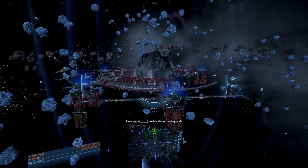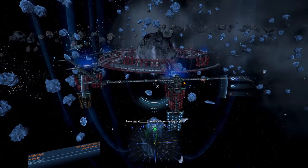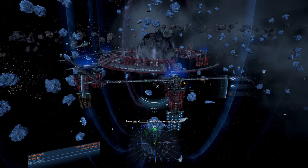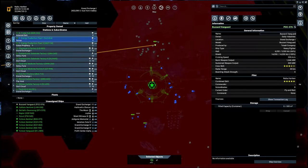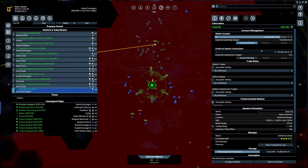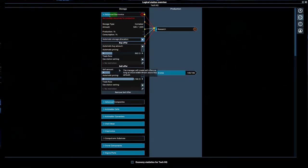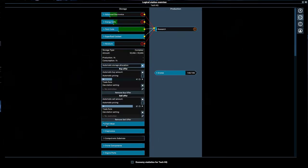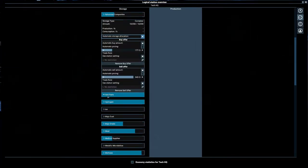Welcome back to X4. Previously we changed the research station into a massive trading port. It is doing what it should be doing — there's 125 million in there. I didn't set any of the prices, and you do want to do that. You'd like to get about a third and a third, and it will work. Let's see if there's anyone coming towards the station so I can show you it's actually working.